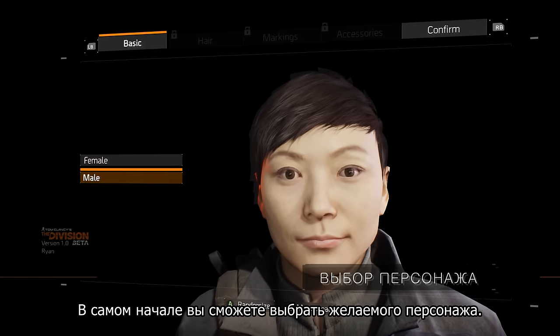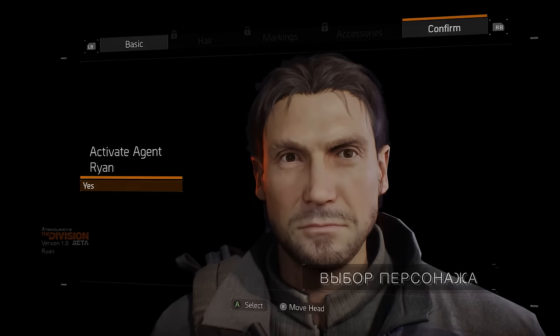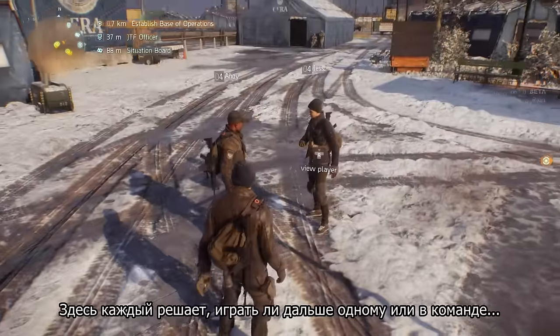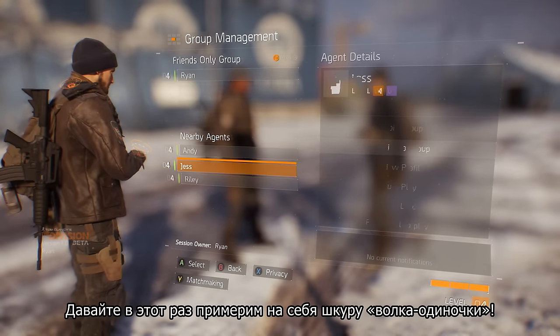As you start the game you're going to choose the character you want — it's completely up to you. Now we're in the hub, as are other agents. You can decide whether you want to stay solo or play with a team. Let's go it alone for now and see how it goes.